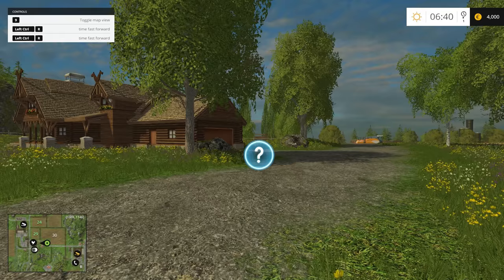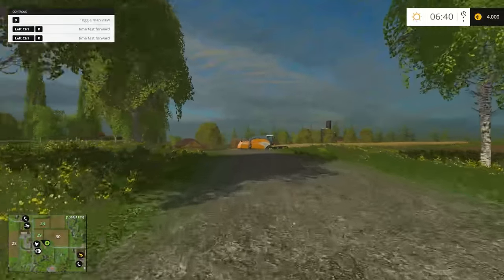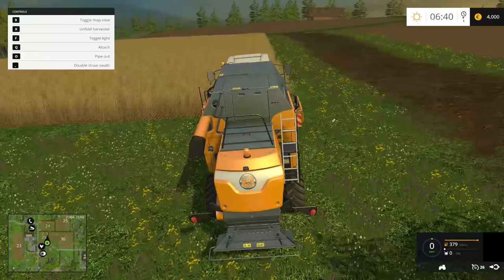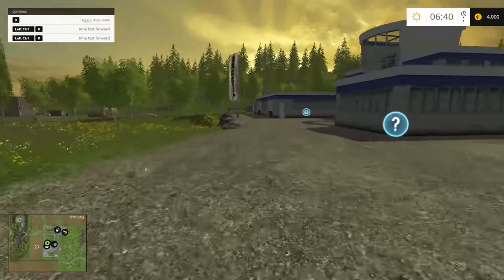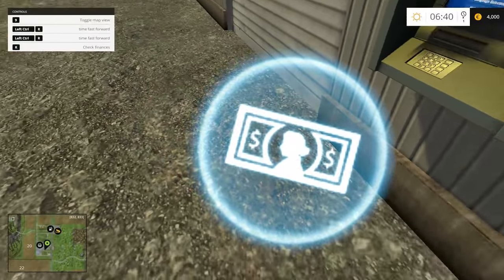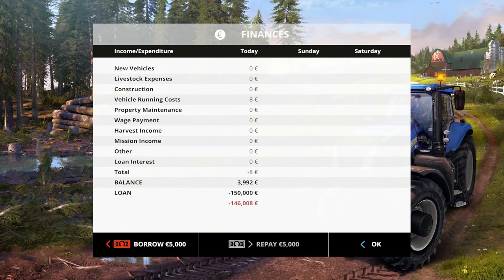On hard mode I only have $4,000 in cash — those are euros by the way. Let's check the bank: I already have a $150,000 loan, so I can only borrow $50,000 more. That means we only have $54,000 to work with, which is almost $100,000 less than on normal. It makes it really hard — you'd better learn how to work with what you have. On hard mode you also have no commodities to start with.